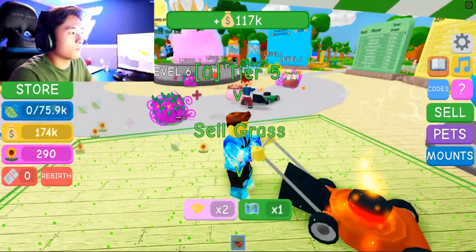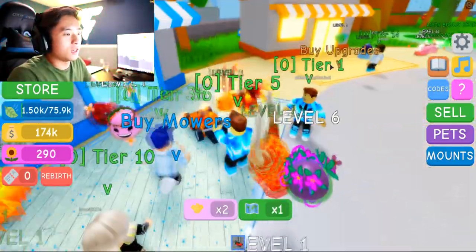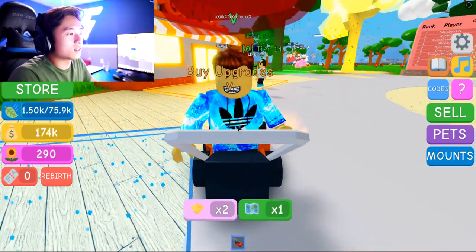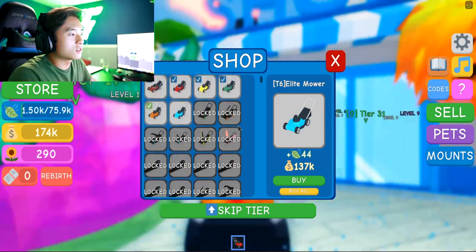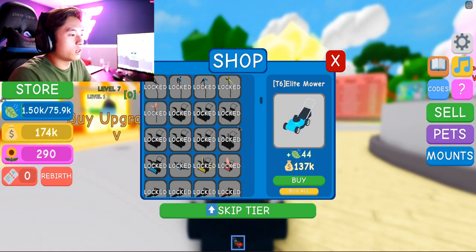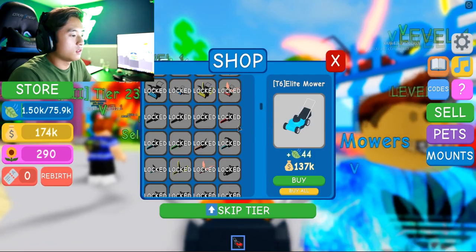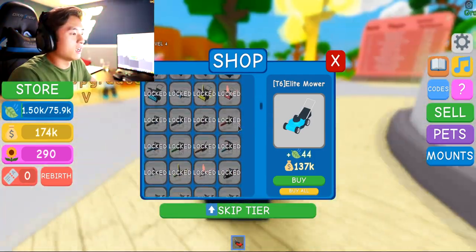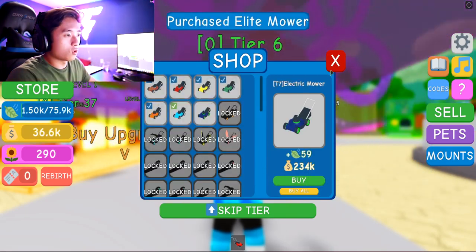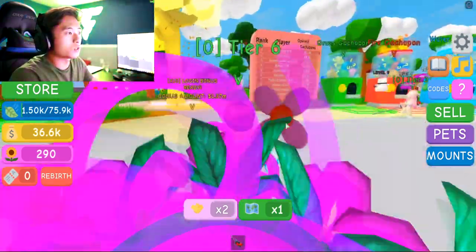Okay, here we go — let's sell. We get 117k. Wait — that guy looks like me! That guy looks exactly like your boy. I like those braces though — those are nice. Okay, let's go ahead — oh gosh. Wait, I'm stuck. Your boy is stuck. Why can't I move? I'm stuck in first person, guys. Why am I stuck in first person? Here we go. 137k for this lawnmower and we just bought it. Nice — we got the blue lawnmower, which is cool.